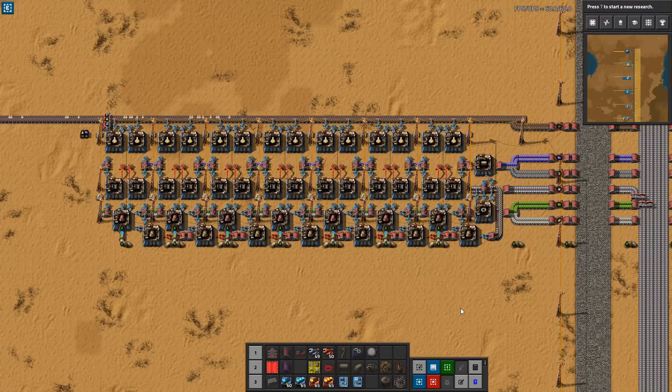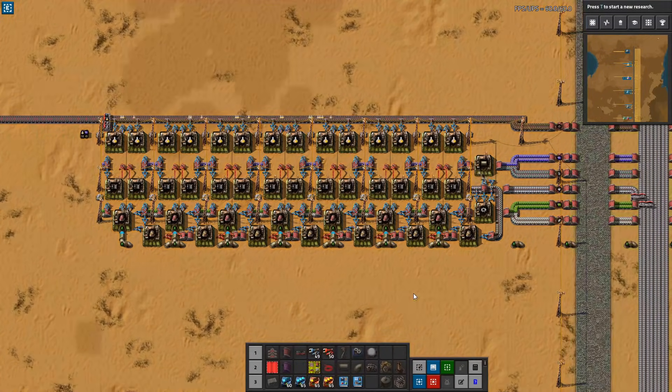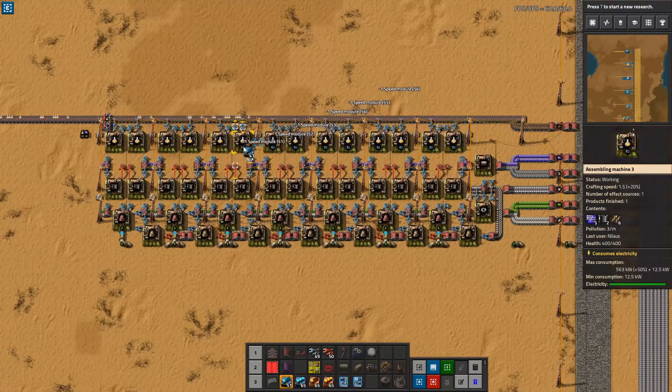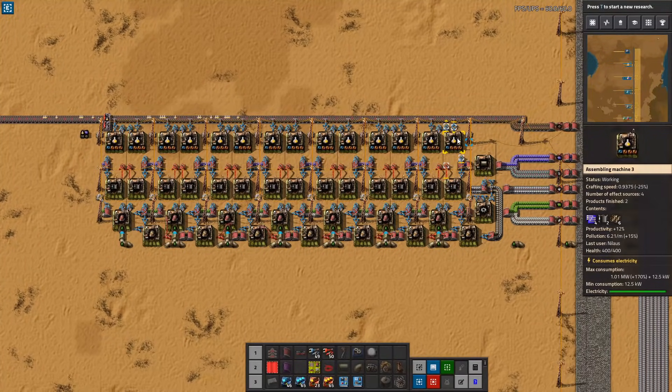This build is using blue assemblers. However, when you unlock the yellow assemblers — the Mark III assemblers — I would highly recommend upgrading this one immediately. The reason for upgrading is not only because they're faster, but this allows you to put in additional modules into all of these builds. Doing this will reduce the crafting speed by 25%, but it'll also decrease the amount of resources being used because you get 12% productivity. Since these are very expensive materials, I think it's worth it to use productivity modules here.